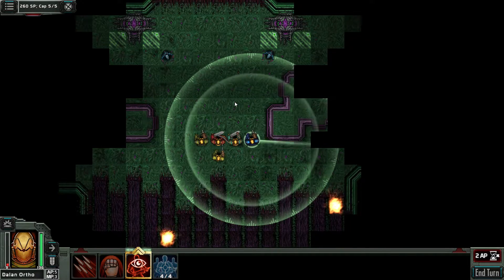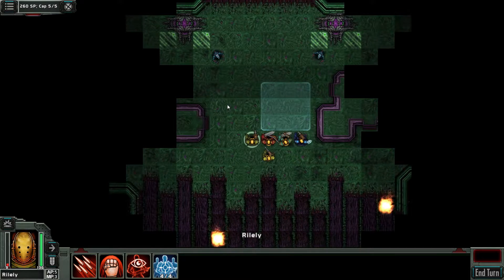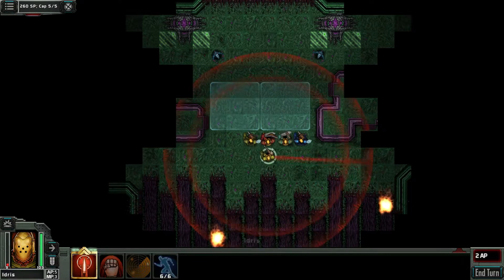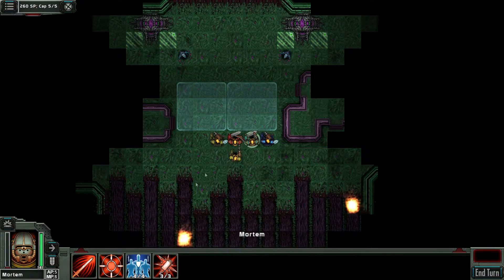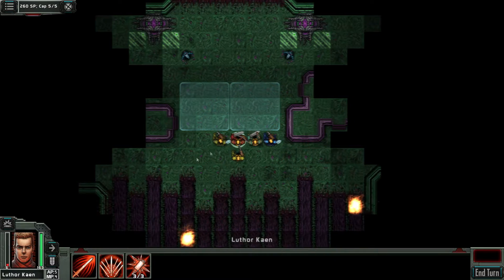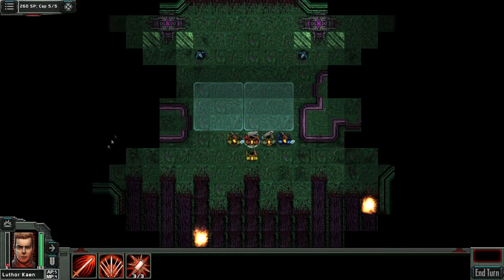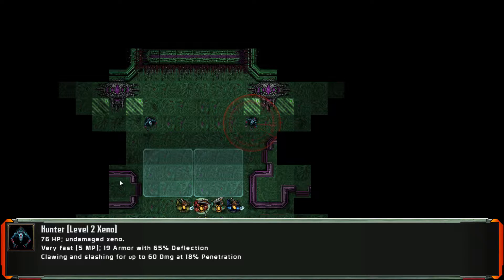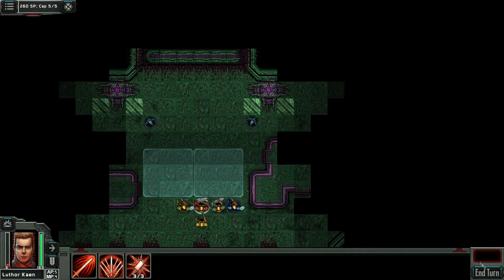We're going to put that here and here. It's just out of range. You're melee only, except for grenades. Let's take a look at these Hunters — 76 hit points, 5 movement points, 19 armor with 65% deflection, clawing and slashing for up to 60 damage. That's what got me last time.